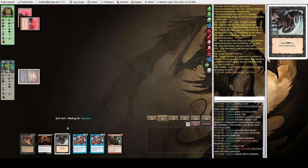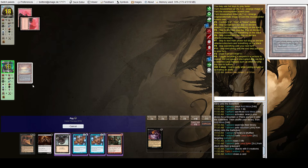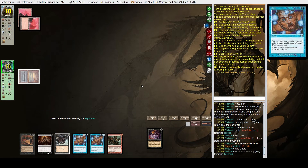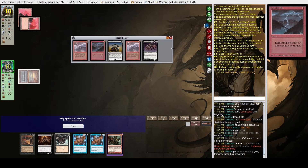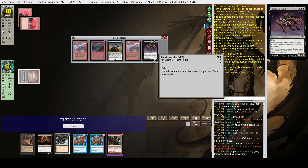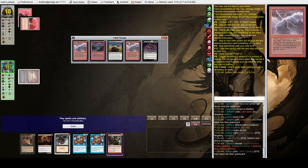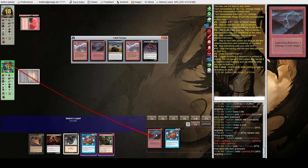They don't have another bolt — sure. We can go ahead and cast Cabal Therapy naming Price of Progress, since that's probably likely to be in their hand. It's not there, but we got to see Faerie and Surgical. So we're pretty much committed to the Death Shadow plan now.